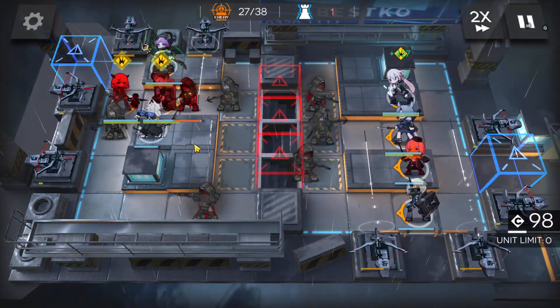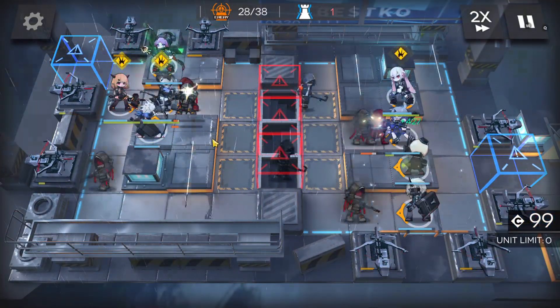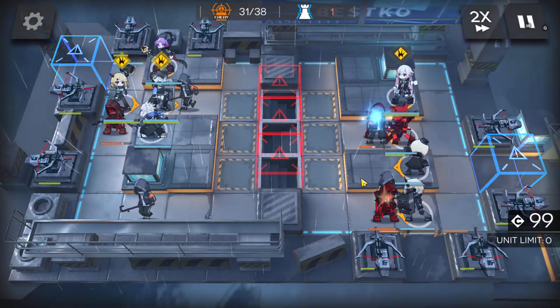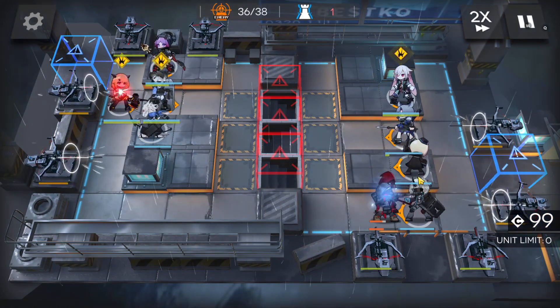I'll take a skill, maybe to heal a bit more, and just wait for the last wave. Pretty simple. I'll take a skill — coffee card. Last two on the bottom side.